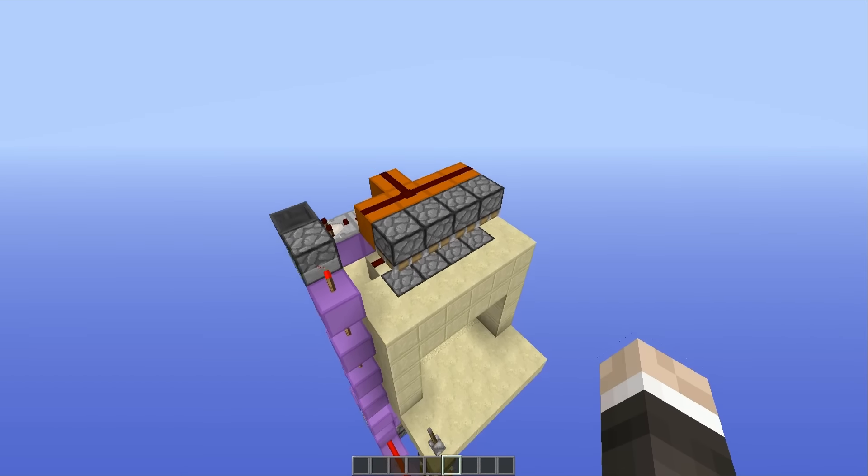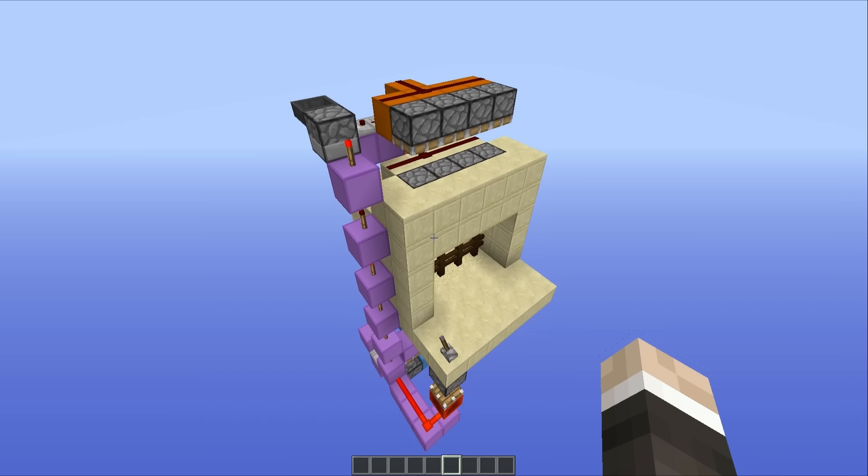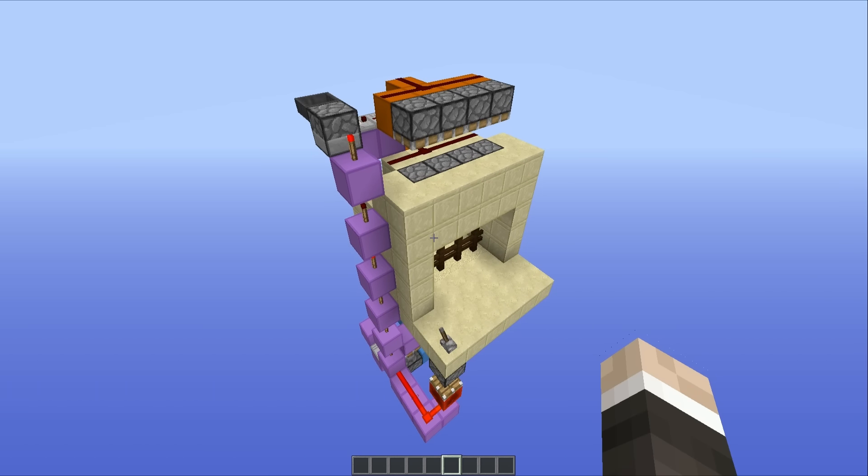If you don't want to build this thing but you do want to take a closer look at all of the redstone behind it, then there is a world download down in the description. Chuck it into your Minecraft saves folder, go back and forth through the door, because it is a cool looking door, and I'm sure you'll have fun with that one. It is now time to crack on, and I'll show you how to build this thing.